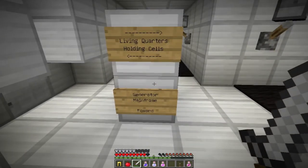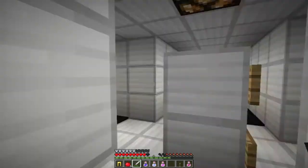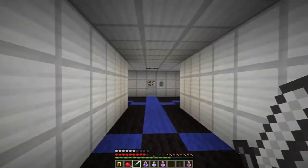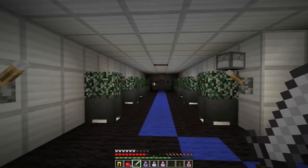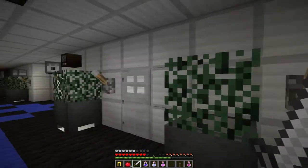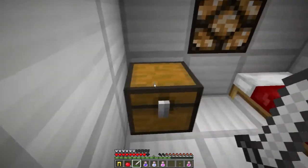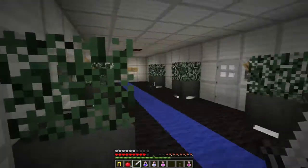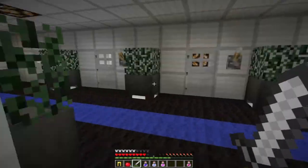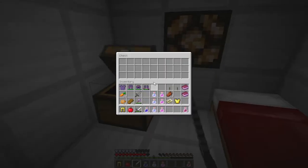Living quarters, holding cells, generator mainframe. We're supposed to get the key from the living quarters — that's the bunk. I'm going to use my knowledge of the English language and say I'm supposed to go this way. Oh look at this place — looks dangerous. Let's have a look around and see what we've got. We've got the armory key — no zombies here, that's good. It's empty. Are they all going to be empty? Aha — armory two key. So we've got two armory keys. That doesn't really help me with what I'm supposed to be doing though.